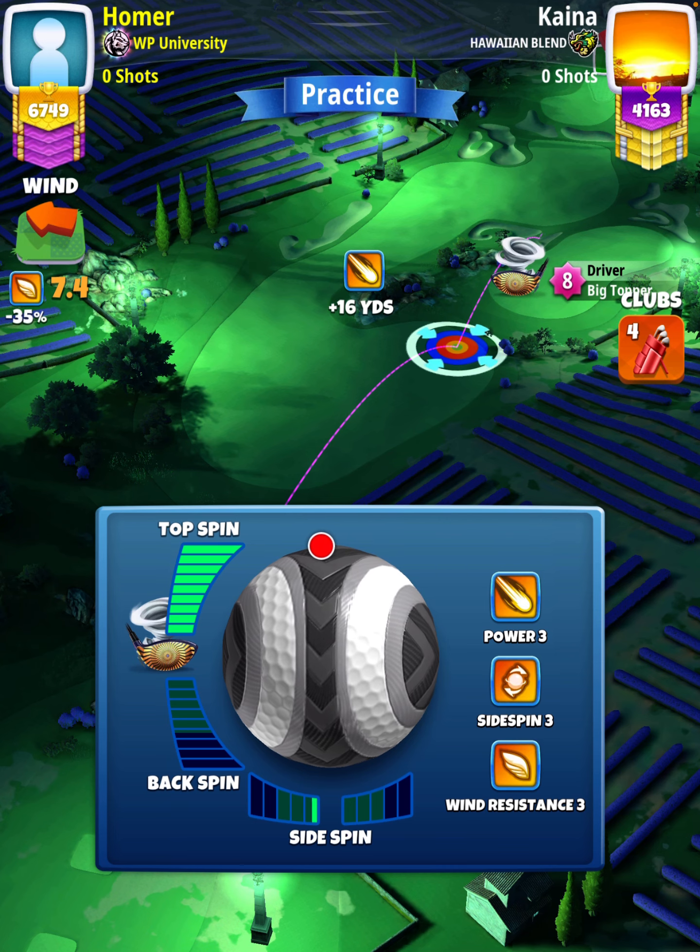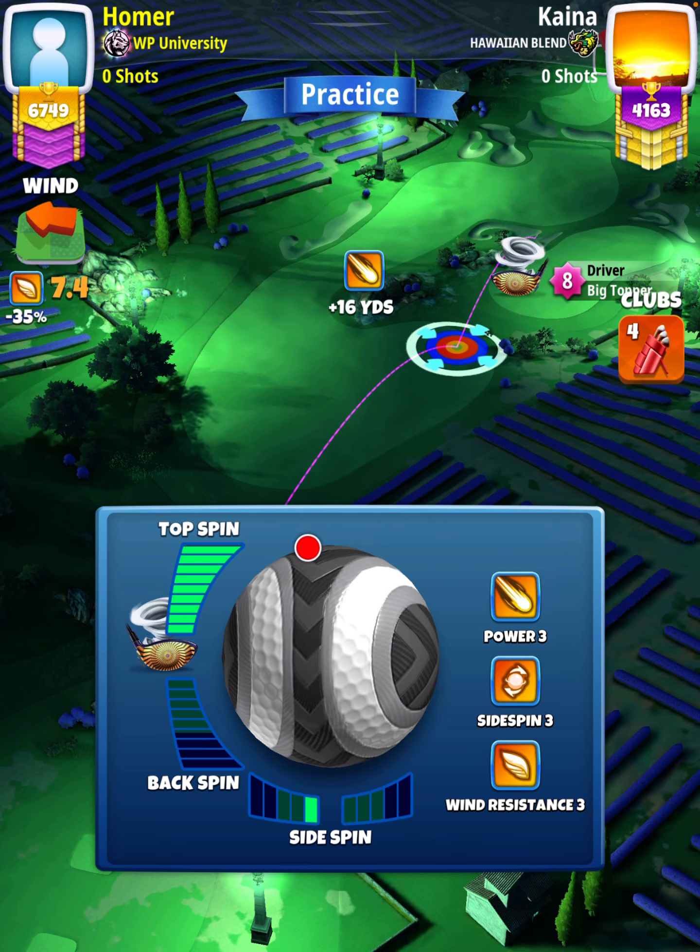Hey, what's going on everybody — this is hole number five of the Haunted Mansion Tournament, expert division opening round. For our tee shot we're going to use a Big Topper level four plus and a Kingmaker ball — or Kingslayer. We're going to start off by applying max topspin with one left spin.